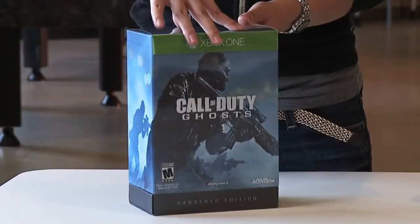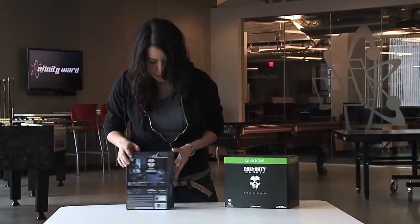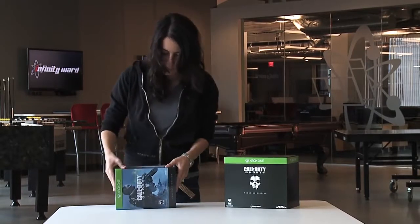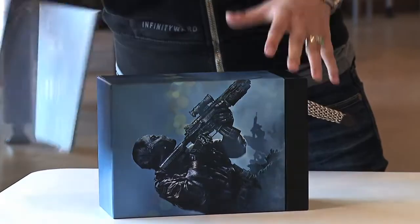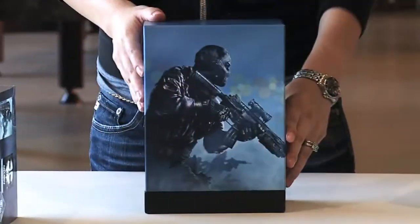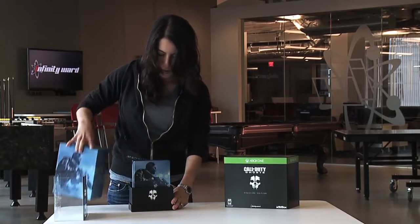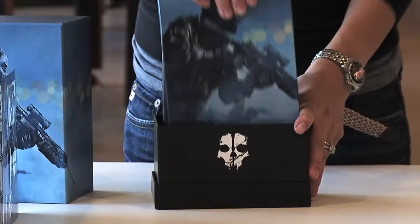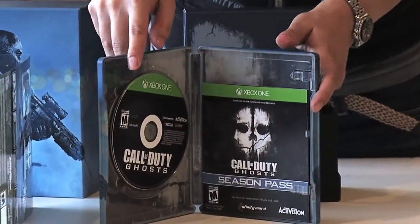Let's jump into the hardened edition. You can see the logo here on the front. On the back it shows everything that's inside, so let's take a look. I'm just going to take off the sleeve here. Here's the box — you lift up to open it up. And inside the box you see the steelbook case. I'm going to open it up. You can see the game and the season pass.